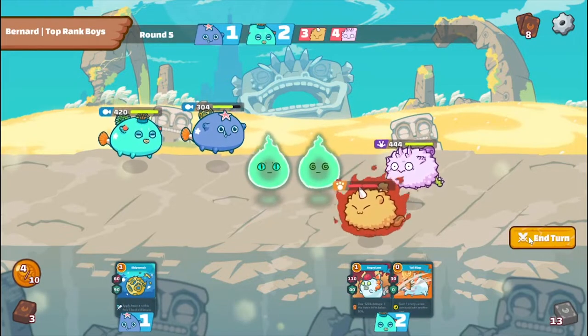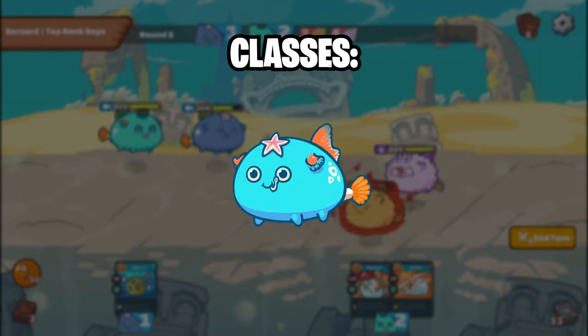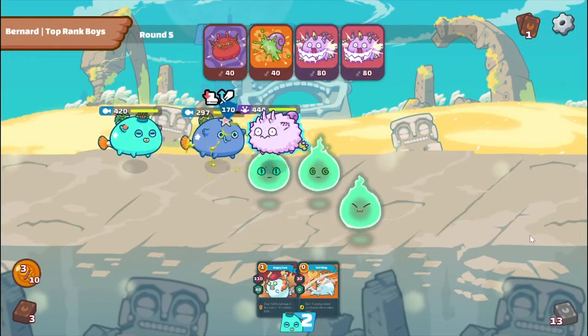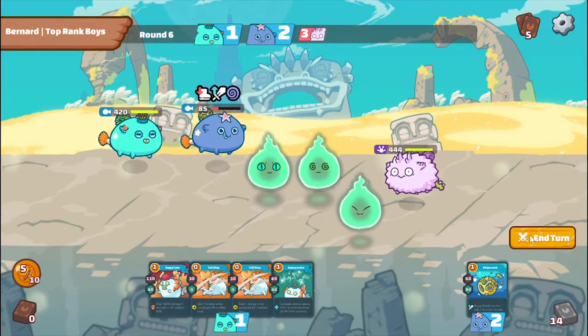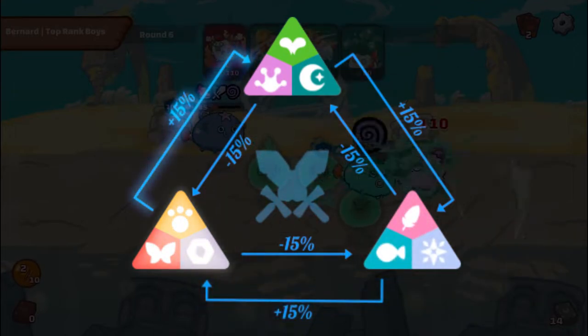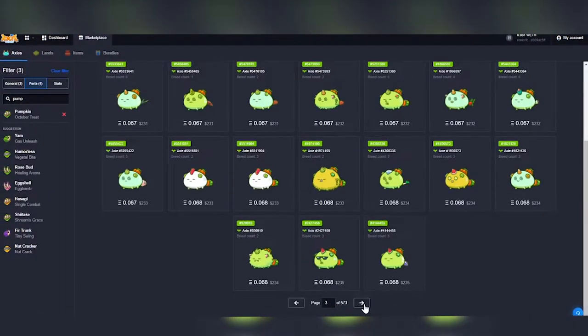The six basic classes of Axies are Plant, Aqua, Beast, Bird, Reptile, and Bug. Each class is unique with its own characteristics and strengths against other classes. For example, Plants and Reptiles are strong against Birds and Aquas; Birds and Aquas are strong against Beasts and Bugs; and Beasts and Bugs are strong against Plants and Reptiles.